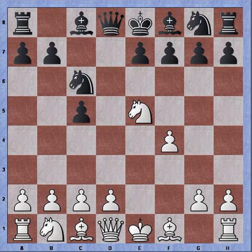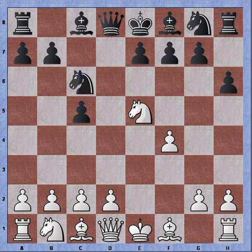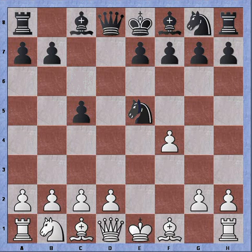Again offering an exchange of knights. If black tries a normal move at this point, say h6, then knight takes knight and pawn recaptures. We can see that black has isolated doubled pawns, which is bad for black. So black will always try to recapture the knight, and pawn recaptures. I've lost my pawn island, but I do have this overextended and very annoying pawn for black.